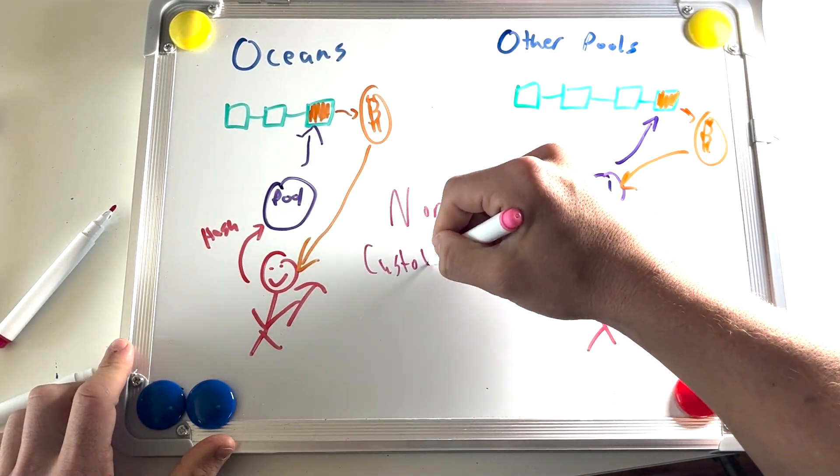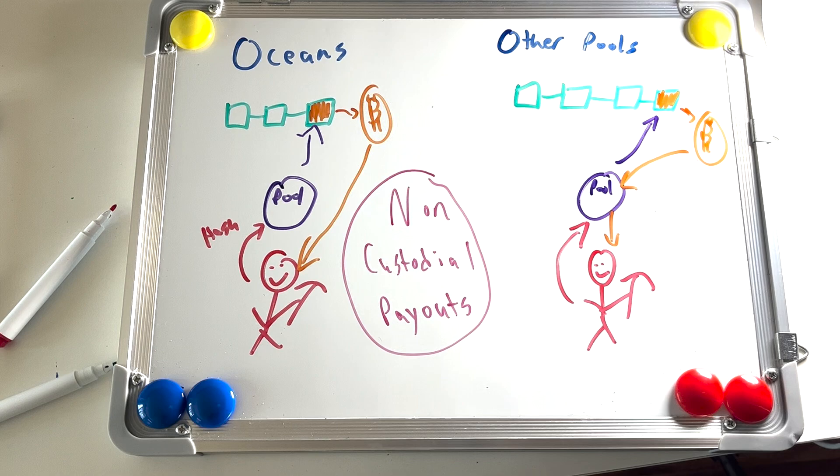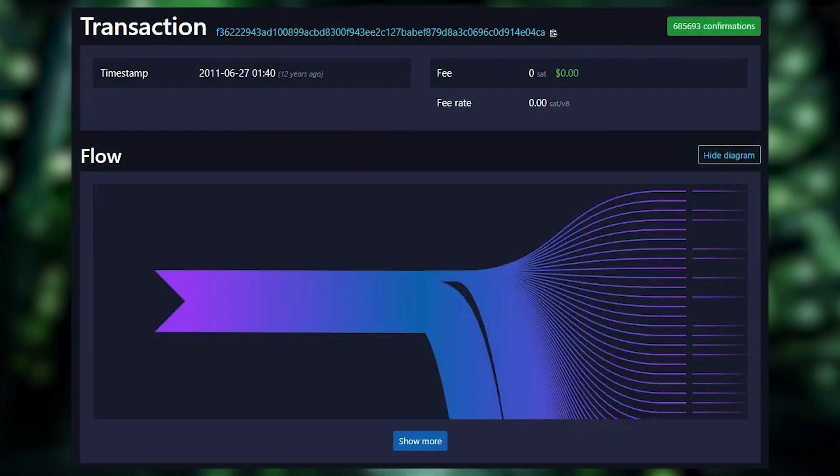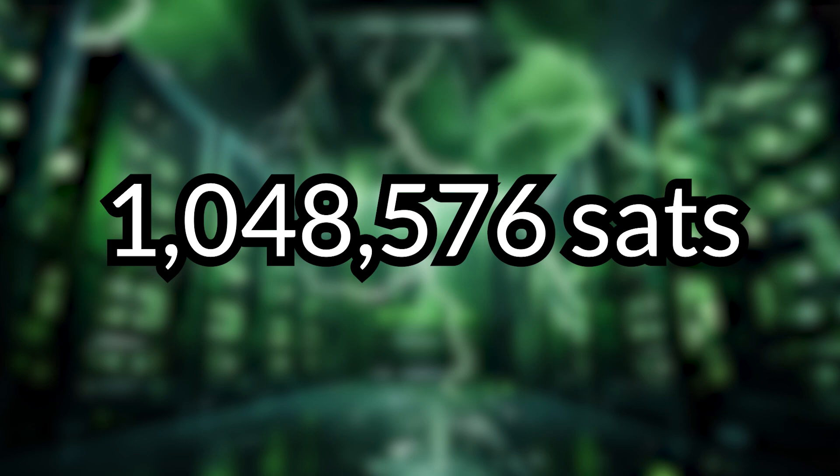The current structure of mining pools is custodial in this manner — the pool operator receives the Coinbase transaction before distributing mining rewards to its contributors once they reach a certain threshold. Here's an example of the Coinbase transaction from a block mined by Oceans, where you can see the many outputs going to over 700 different hash rate contributors. As of right now, the minimum threshold for receiving payouts through Oceans is roughly 1,048,000 sats.